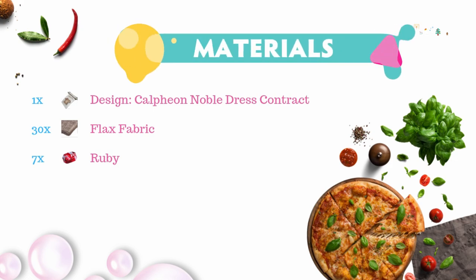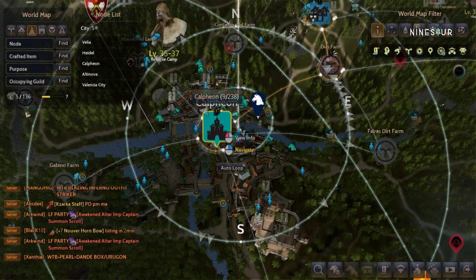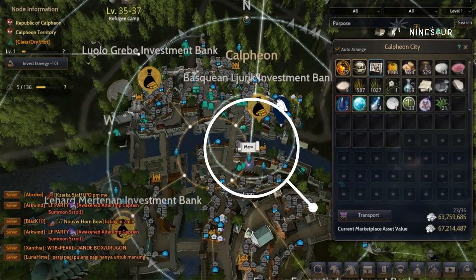The most important of all is the contract, because whatever materials you have, if you do not have the contract you cannot create the armor. This is the hardest one to get because of the Amity needed. To get the contract, you need to go to Calpian and look for the NPC named Merv, as you can see here on the map.